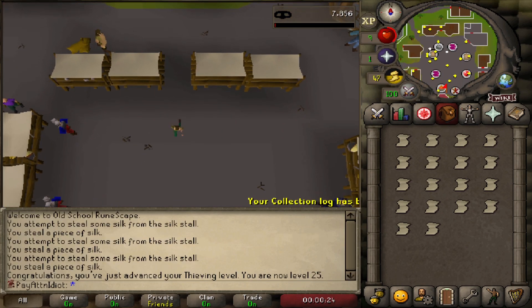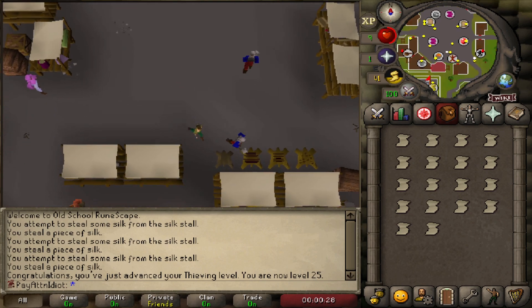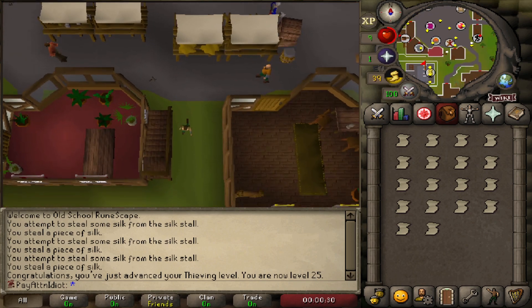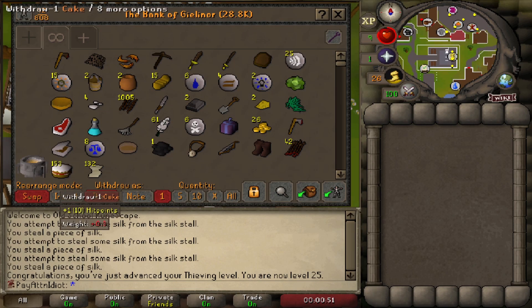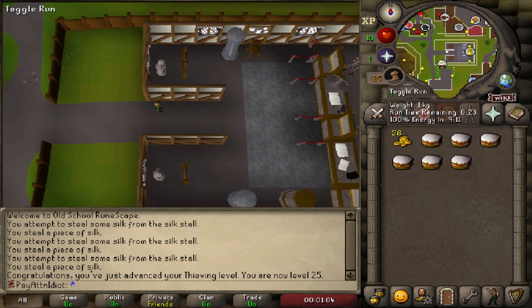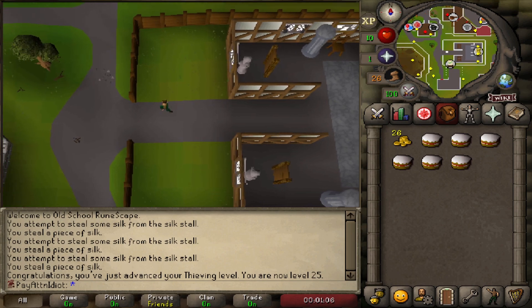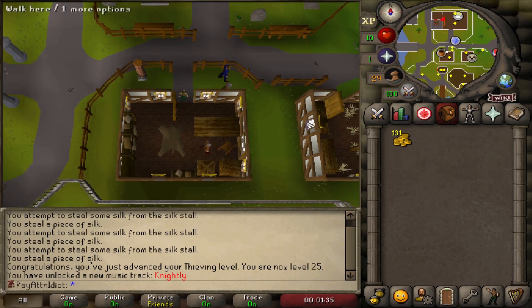Once you get 25 Thieving from silk, bank it all. You'll need to sell it to the silk trader but there's a cooldown, so in the meantime do the Sheep Herder quest. Get six cakes out of the bank to sell for enough GP to start the quest. Save some run energy to keep up with the sheep.